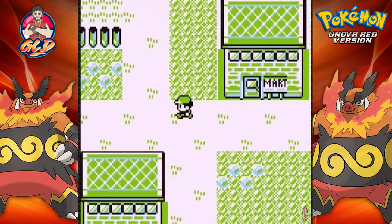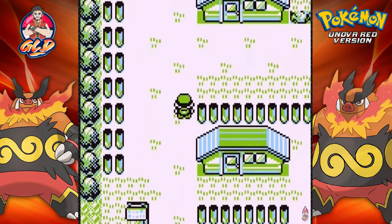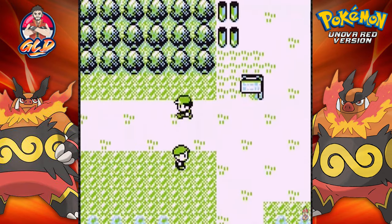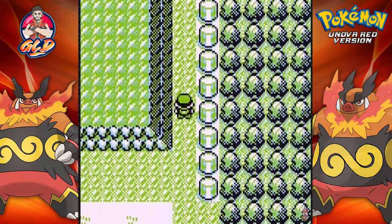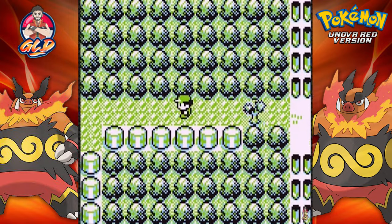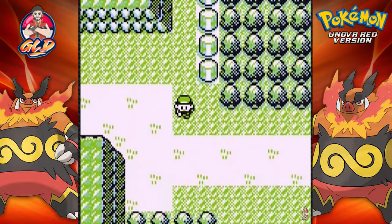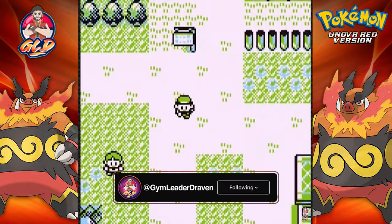We got ourselves Oak's Parcel. If memory serves me correctly I can't pass this blocked guy. There's one more thing to get before finishing this section — a hidden item right there, and yes we found a Potion. This game uses the Pokemon Red, Blue, Yellow motor with all sprites changed to Pokemon from the Unova region.